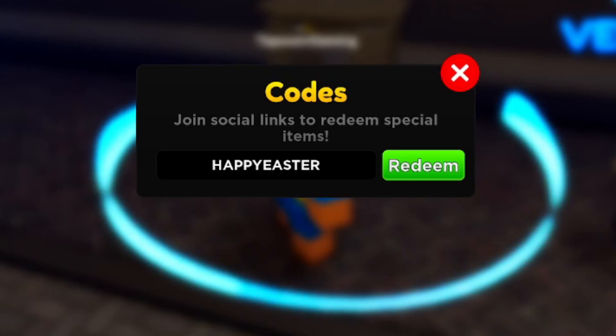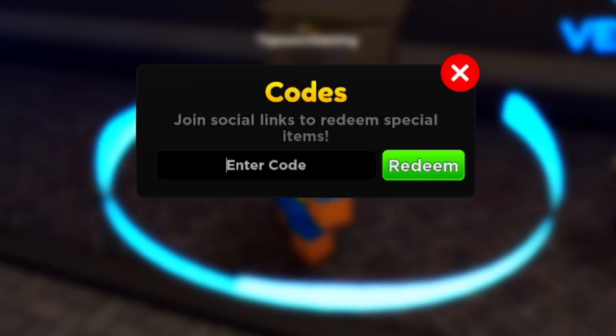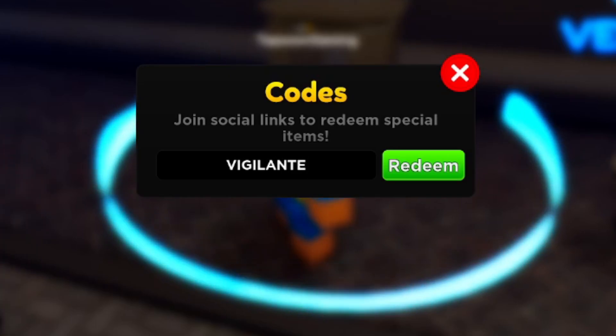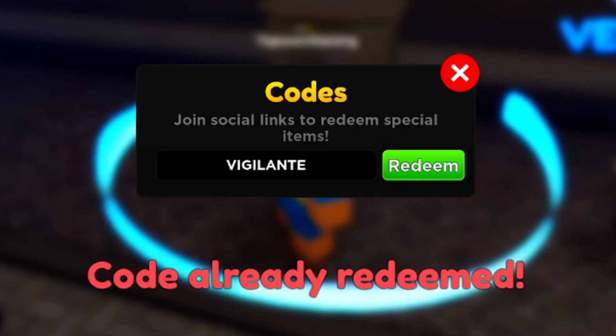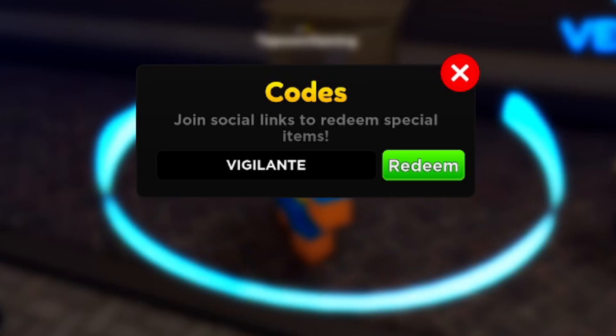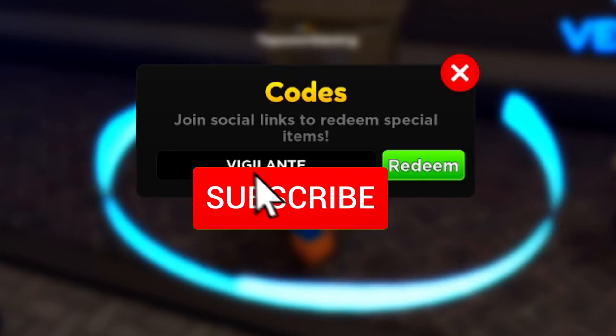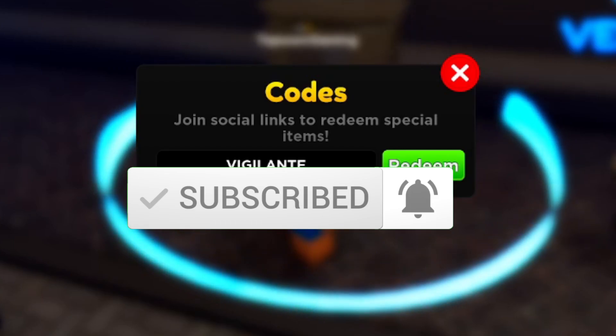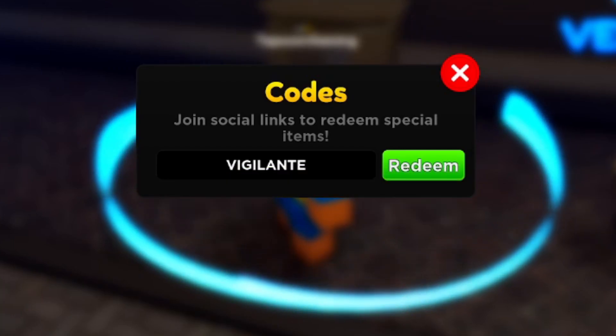The next working code is VIGILANTE, also in all caps — V-I-G-I-L-A-N-T-E. This code will also give you free gems. It's still active, so go ahead and type it for yourself right now. And if you haven't subscribed yet, make sure you hit Like and Subscribe — I drop codes after every update so you don't miss out.